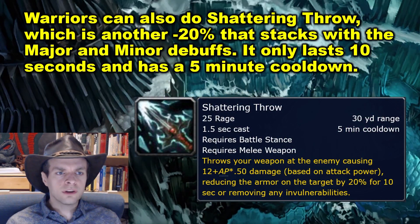Warriors can also use Shattering Throw, which is another minus 20% armor debuff that stacks with the major and minor debuffs. It only lasts 10 seconds and has a 5-minute cooldown.